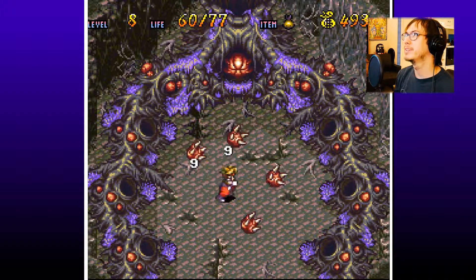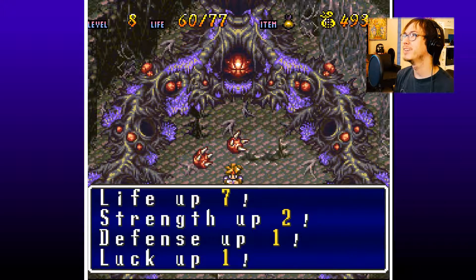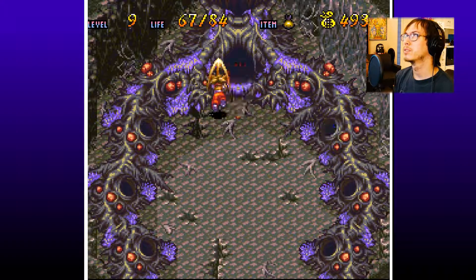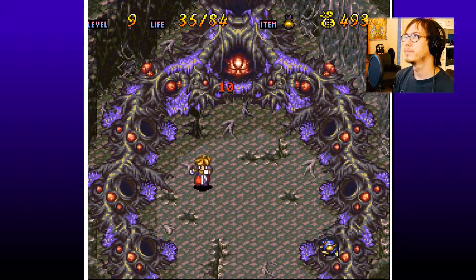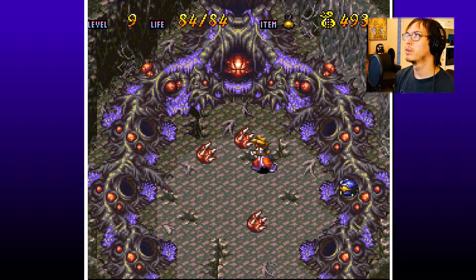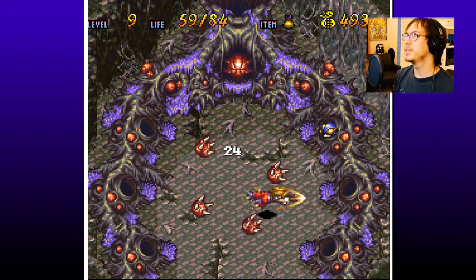Damn it! Hey look, we leveled up. Cool — thank you for allowing me to level. Strength up by two — really? Oh, you're in trouble now. I wish I could hit him. I wish I could kill the centipede too — that would be nice.